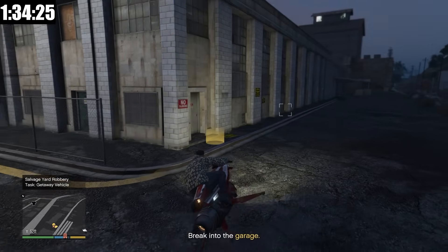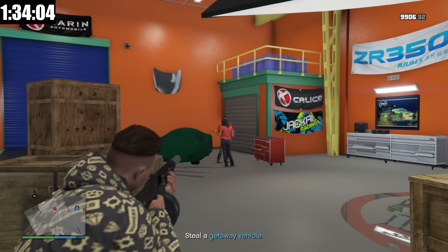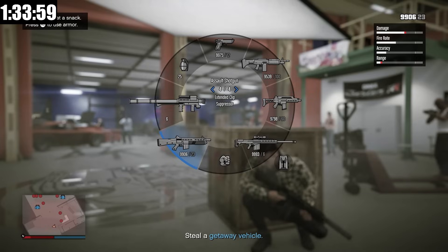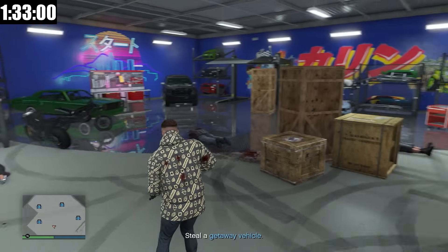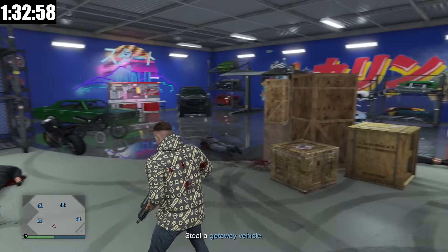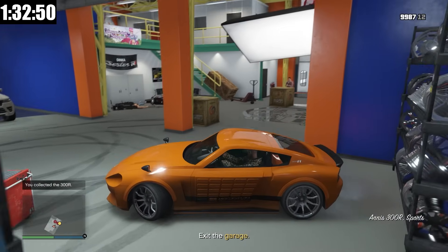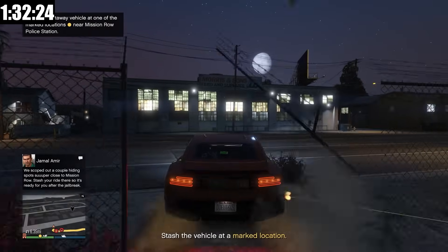We're now here at the Clucking Bell Farm factory and we have to get our getaway vehicle. I could do the stealth, but I'm just going to go in and take out everybody as fast as possible. I've taken everybody out and we have a ton of different cars we could choose from, but I always go here with the Anis 300R. It's armored, it's quick — I think it has everything you need. So let's now go bring it over to the drop-off.